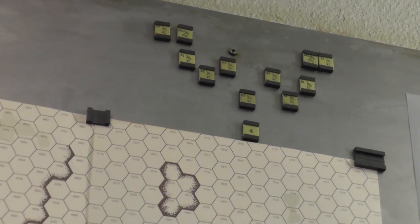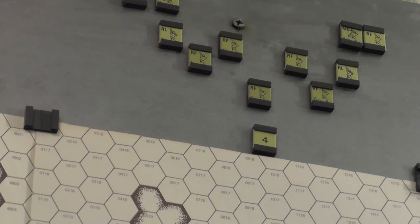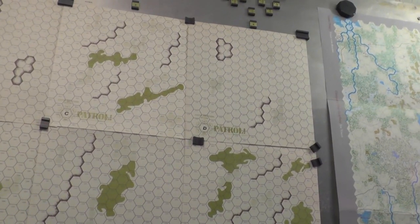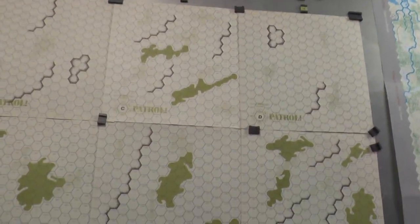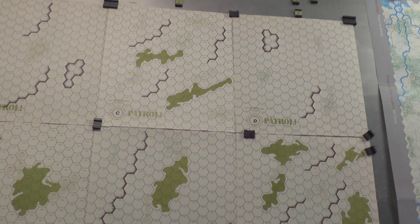You're going to take this force of guys — I've got it broken up into fire teams — and we're going to use the optional rules for leaders, so there's a platoon or squad leader and two corporals. Leadership adds some value to the gameplay. These guys have to come on board and make their way across the six maps. You have to define the direction you're going to move, the path you're going to take, go through all the different hexes and maps, and then make your exit.